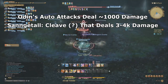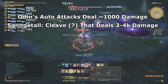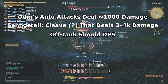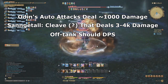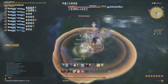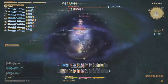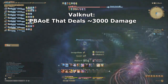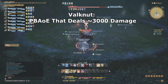Sengital can be parried and blocked. It is also worth noting that this fight only required a single tank, so whoever your off-tank is should go full DPS. From this point on, all of Odin's attacks are various AoEs with different debilitating effects. The first one is Valknut — an AoE around Odin that will hit for around 3,000 damage. Everyone in melee range should dodge this attack every time it is performed.